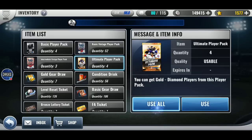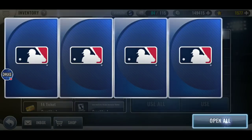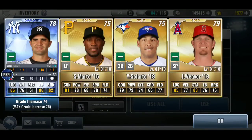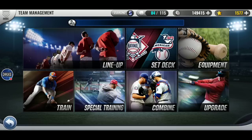For my Boston team, I don't anticipate pulling anything good. A diamond — okay, please be Miami. No. If I had a Yankee deck, that'd be perfect. Oh yeah, I got that grade increase re-roll to use still. I'm using it with the player I got from Free Agent.